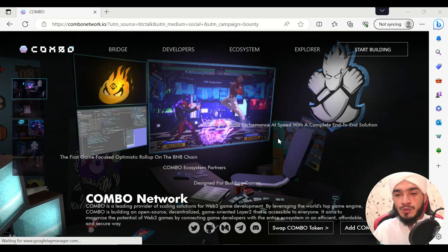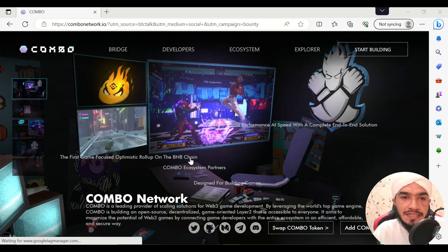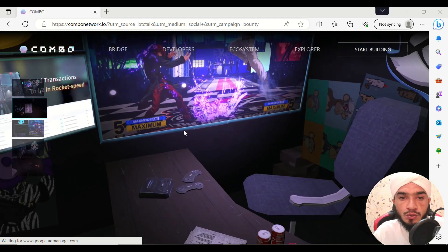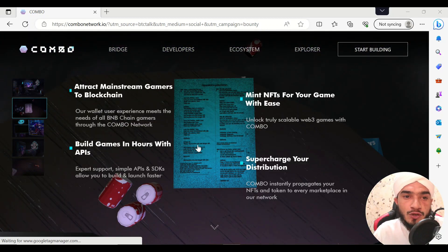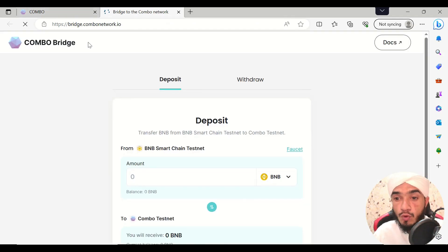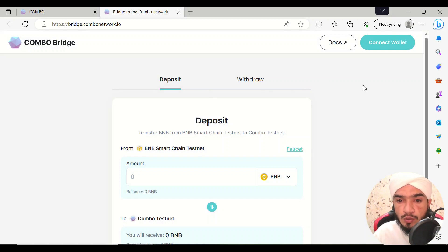Welcome to Combo Network. We are going to talk about a project that has already been listed on Binance, one of the top-class exchanges. We are going to work with this project that is linked to the metaverse and has been named Combo. We'll check out how you are going to bridge, how you are going to work with the project, and most importantly how you are going to connect your wallet.